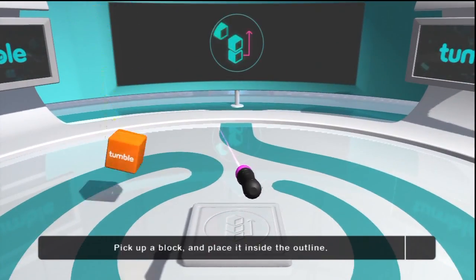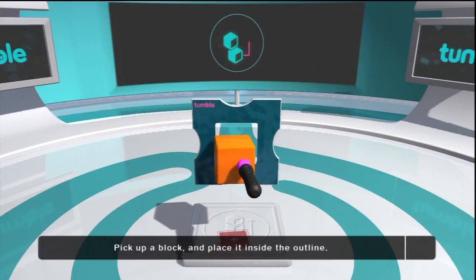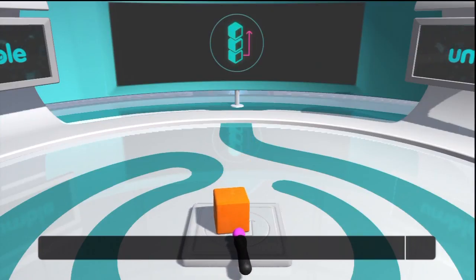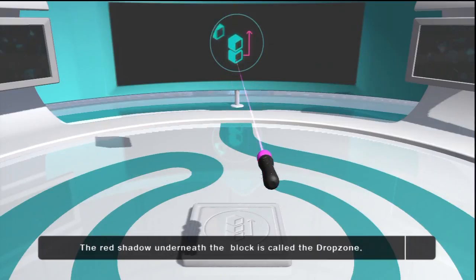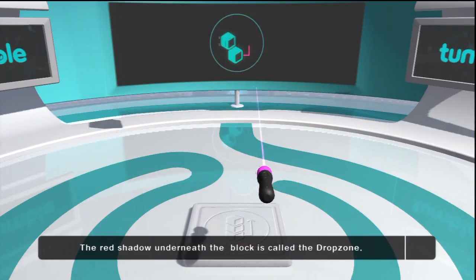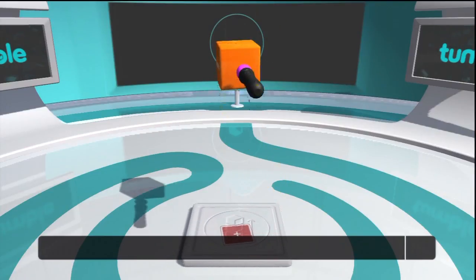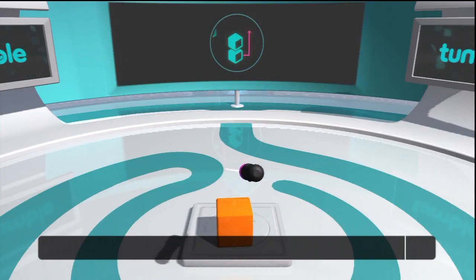Pick up a block and move it into the outline. Do you see the red shadow underneath the block? That's called the drop zone. It really helps to show where your blocks are going to land. You still have to be careful how you place them — dropping them from a great height isn't always the best idea. Place the block onto the platform; when the block is in position, release the T button to put it down.